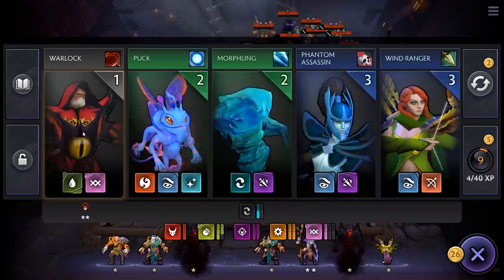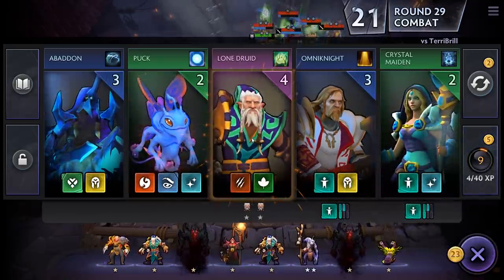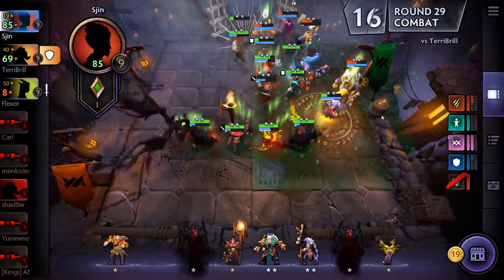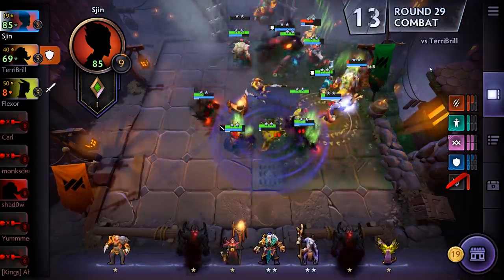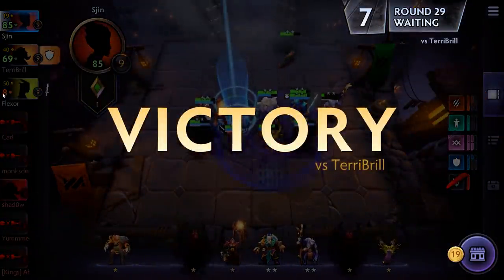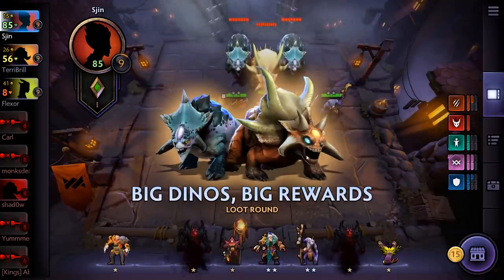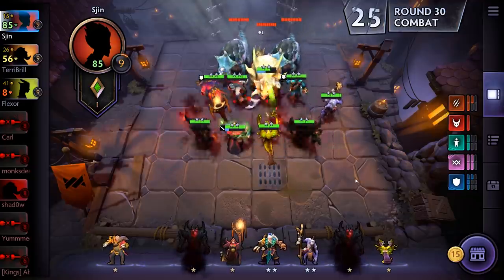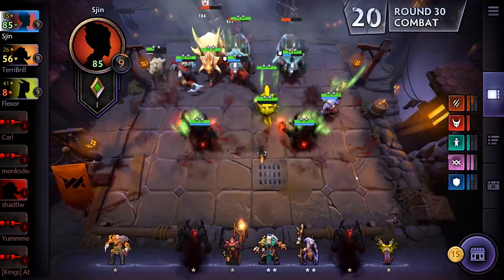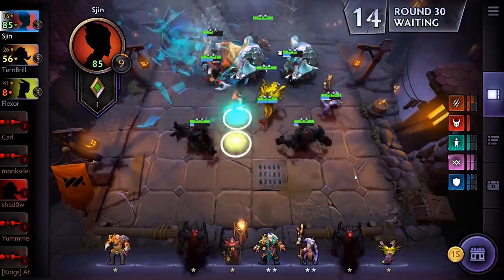There's a Warlock to take care of that. We are tearing Terribrill apart. We really want Flexor to die — Flexor's got eight health left, so we need him to die. Another loot round. Having four Warlocks is really good for us — just the lifesteal is insane.